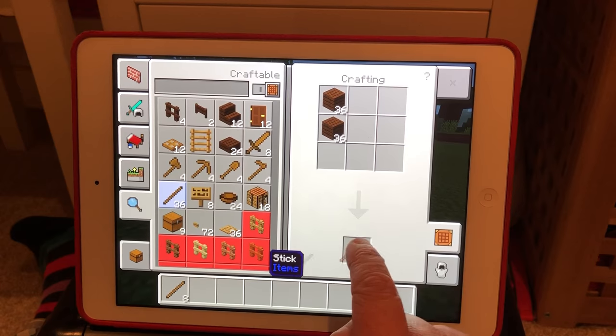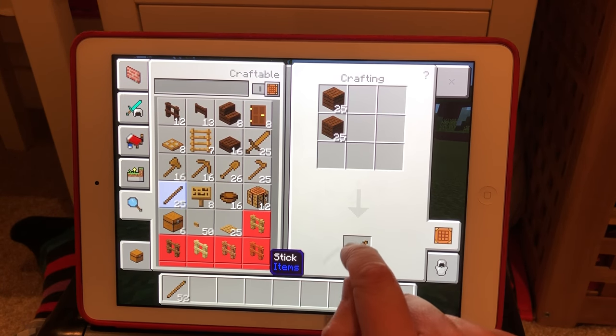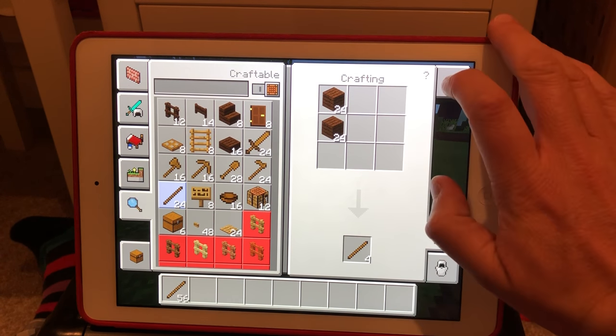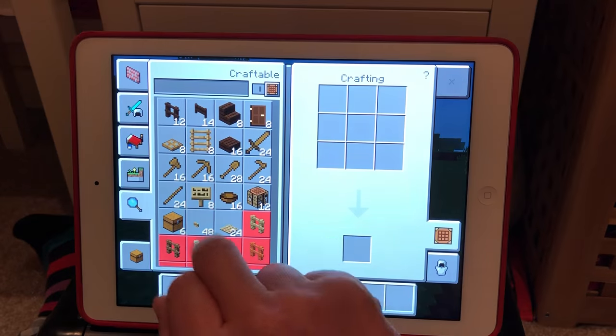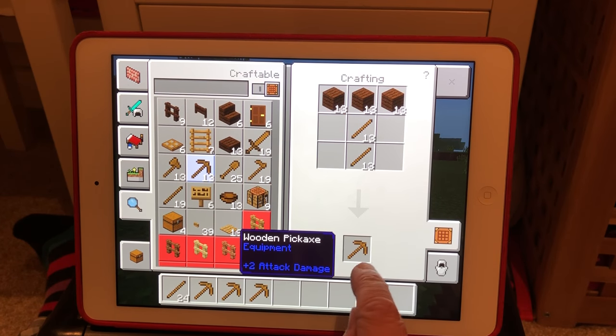Now inside the crafting table, I need to make some sticks — press the stick button. You need handles to make pickaxes. I'm going to make more than I need because when we go down into the mines and find some coal we'll need to make some torches, because it's pitch black in the mines. The deeper you go is where you find things like diamonds, so you can make armor — super strong diamond armor — and the strongest pickaxes, and eventually you can enchant them. So I've tapped the pickaxe button and I'm going to create a few pickaxes.